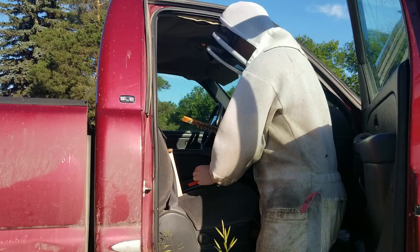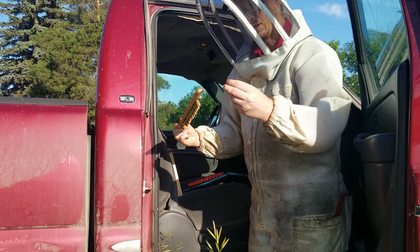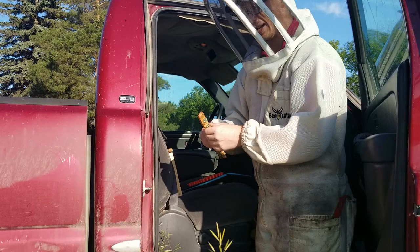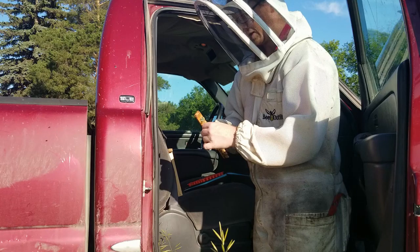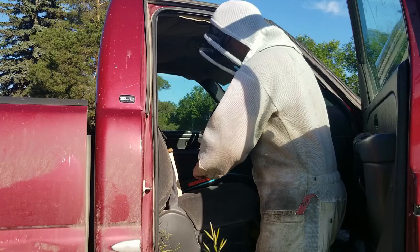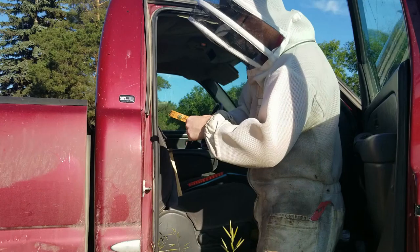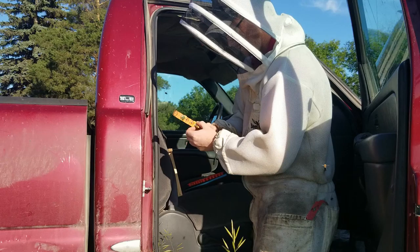I'll pull these off straight into a cell protector — that way you don't have to mess around with them later on. It helps a little bit if you have freshly made mini nukes and you want to ensure that they're not tearing down cells, or just to protect the cells a little bit while you're transporting them. It's really nice to have them in a cell protector. Look at those — pretty nice cells actually, I'm quite impressed. They still have some jelly left in them, which is very nice.